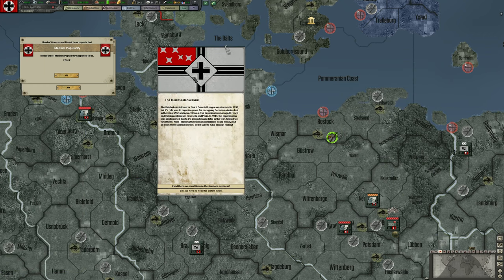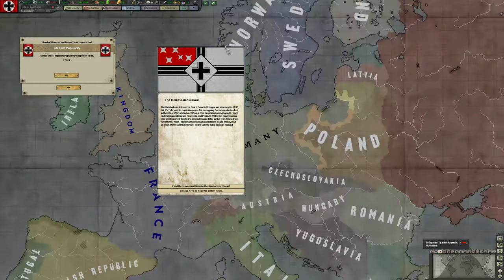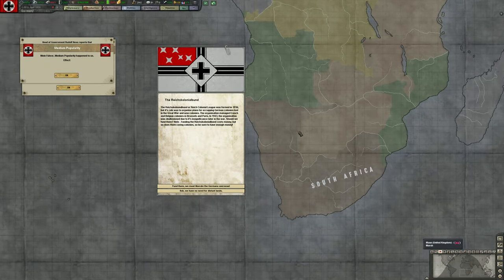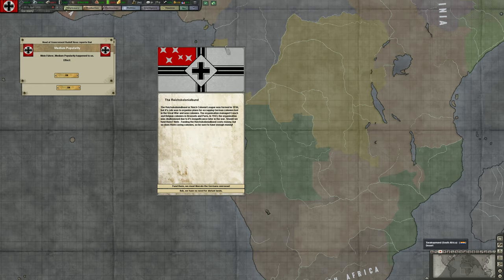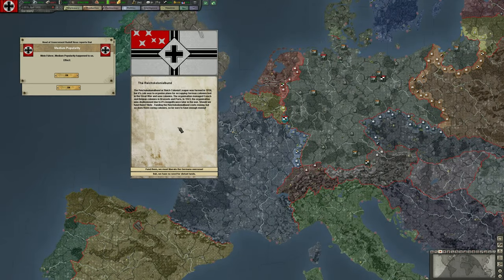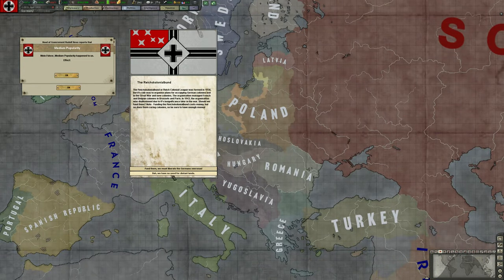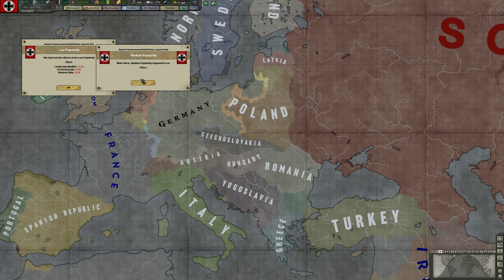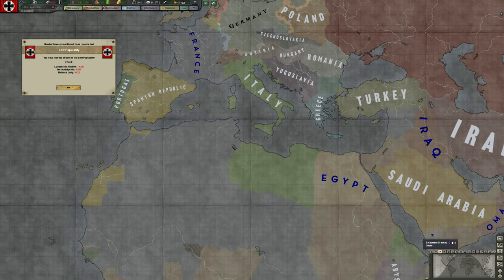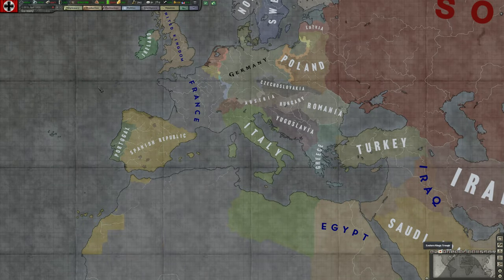The Reich's Colonial Bund is a group advocating for the return of colonies lost in World War I — Tanzania, Namibia, and so on. I don't care about overseas colonies; I'm interested in dominating Europe. If we dominate Europe, it's not a stretch to go to Africa and take that too, so it doesn't really matter.